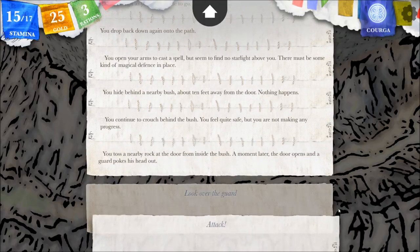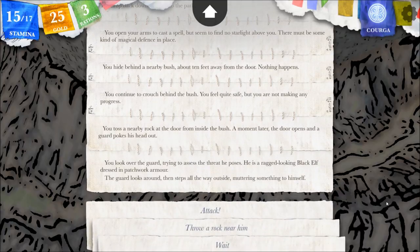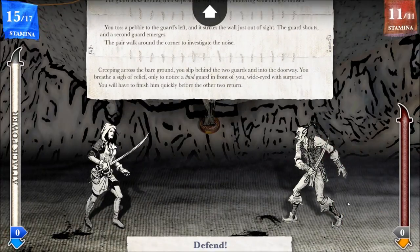You hide behind a nearby bush, about ten feet away from the door. Nothing happens. You toss a nearby rock at the door from inside the bush. A moment later, the door opens and a guard pokes his head out — a ragged-looking black elf dressed in patchwork armor. The guard looks around, then steps all the way outside, muttering something to himself.